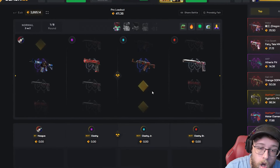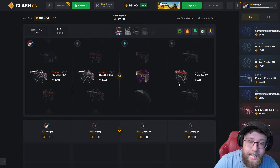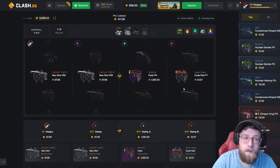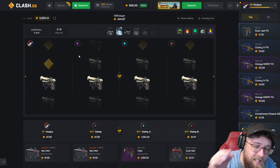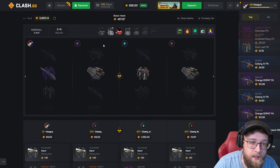First case they pull a gold — at least it's 1200, we still have a chance. GG Enjoyer — this would be huge gold here. Stop, stop — back to back golds, baited. Six cases remaining, all 450 plus.